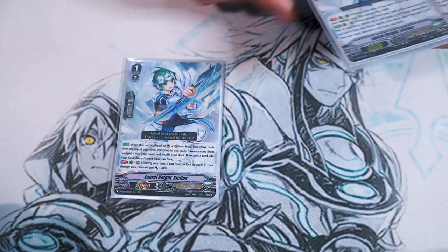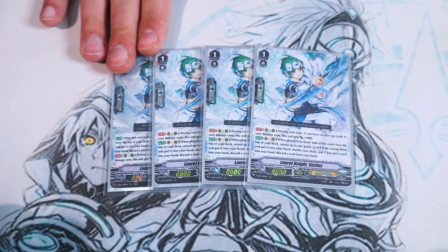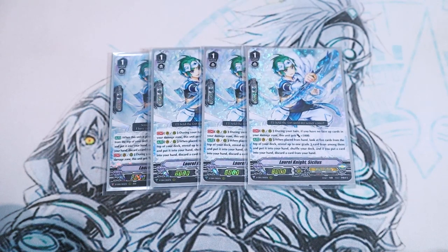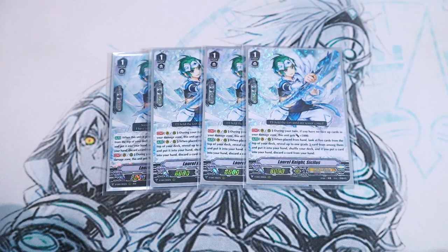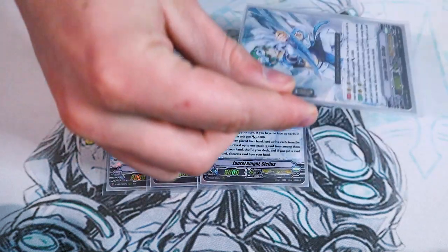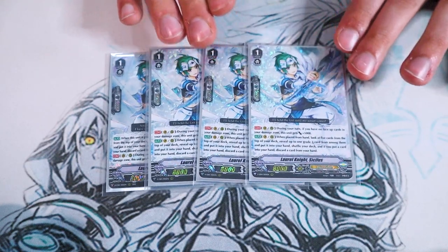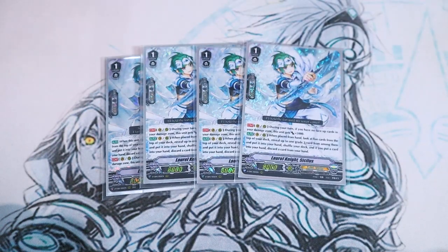Next up, I'm running four copies of Laura Knight Sicilis. With heal guardians being a thing and wanting to guarantee riding Sanctuary Guard, Sicilis is very helpful. First skill is if you don't have any face up card in your damage zone, it gets 5k. When placed from hand, look at top five, search a grade three, add it to hand, and if you added a card you discard one. Good for searching out grade threes, and if you find a Sanctuary Guard you don't need, you can just discard it.